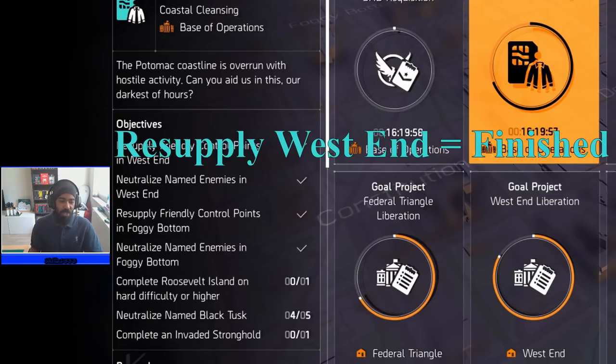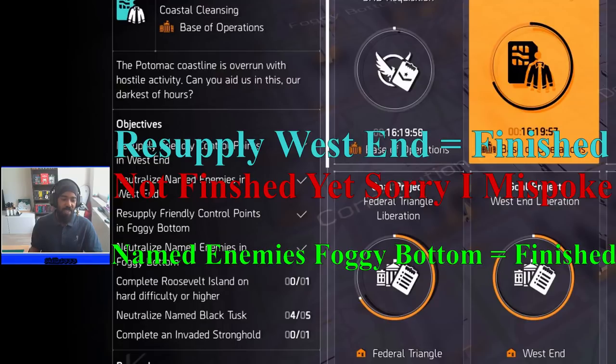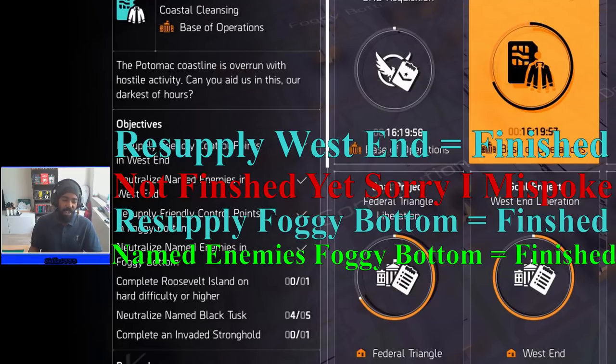By now you will have check marks for West End, a check mark for neutralized named enemies in West End, and resupply control points in Foggy Bottom — all of those are done.